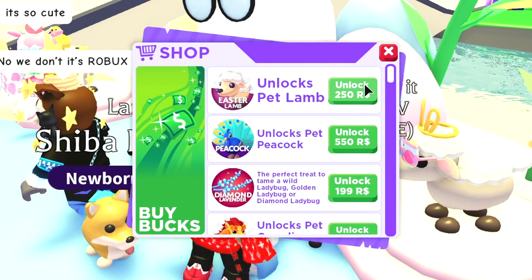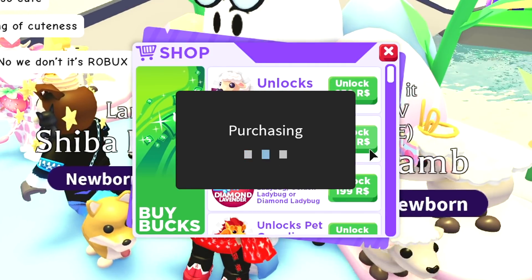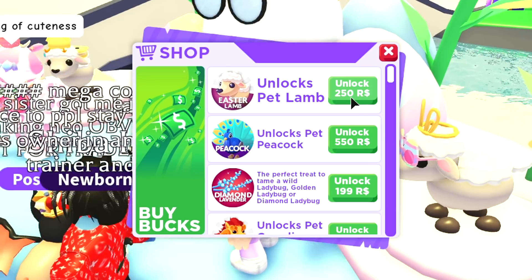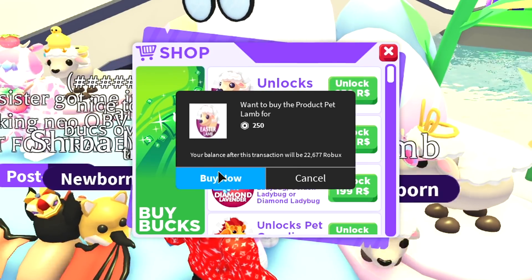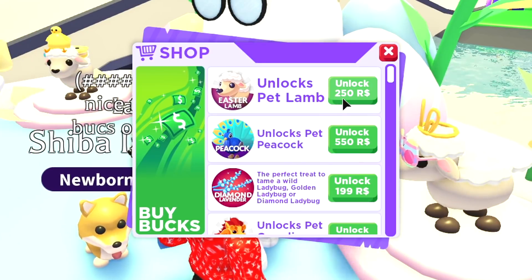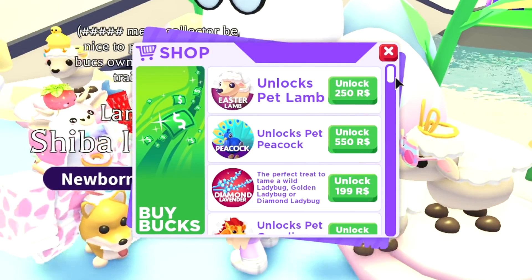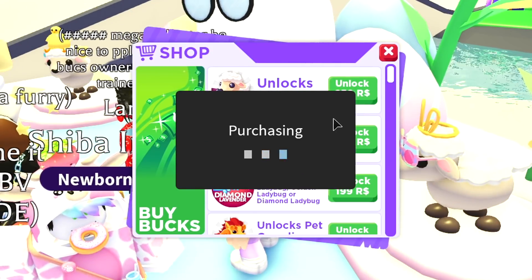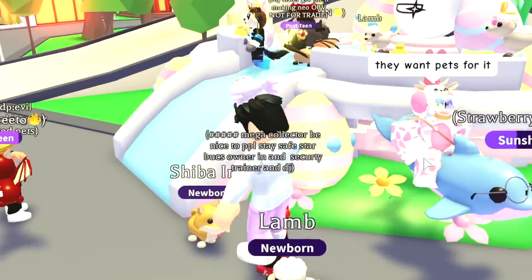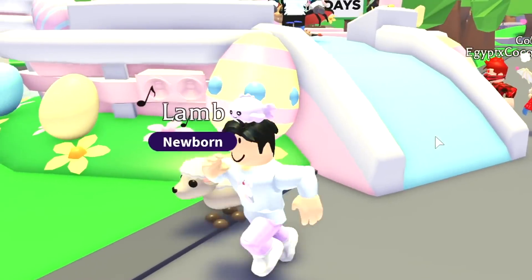If you want your own lamp pet in Adopt Me, all you have to do is leave a like on the video, hit the subscribe button, and comment down your Roblox username, and I will choose a few people to unlock the lamp pet for free. All right, so we bought nine of the brand new lamp pets and we're gonna trade them in this rich Adopt Me server to see what offers we can get.